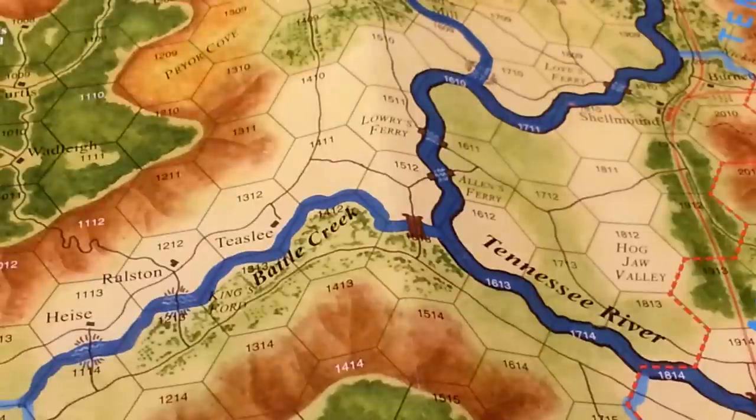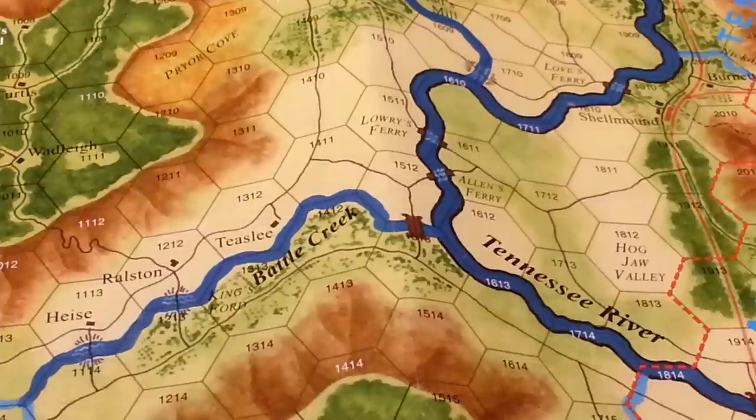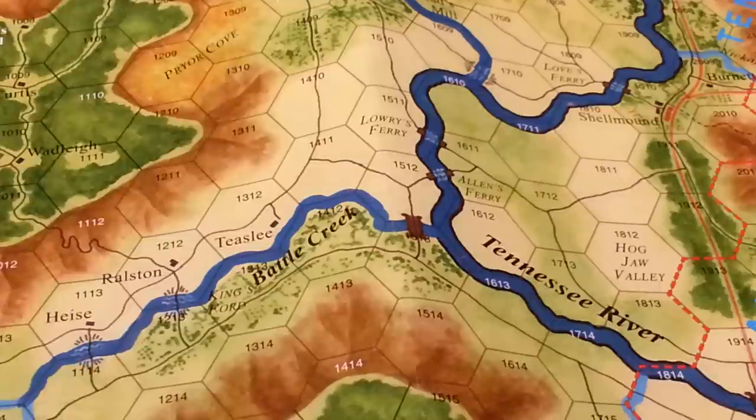The neat thing about this game is that you're rolling for movement. First of all, you're choosing your commander and who he can activate - how many forces he can activate depending on his ratings. Then you're rolling dice to see how many movement points he's going to have, plus or minus depending on whether you're Union or Confederate. So you have to choose first - you look at all your formations and there will be several on a battlefield at any given time, and you're choosing the formation.